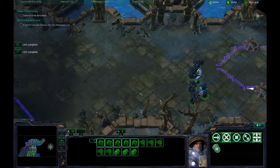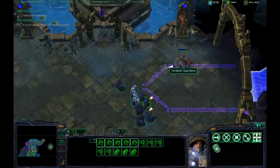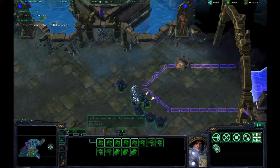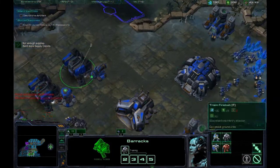So what I did — Protoss work is that buildings need to be powered by pylons. And if you take pylons out, buildings power down and they can't be used anymore. So they become pretty much immobile.